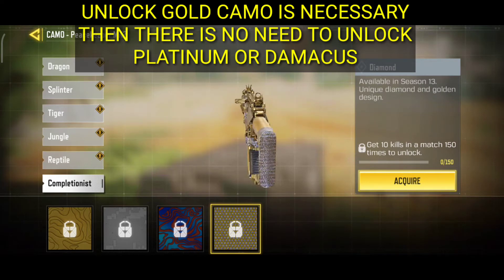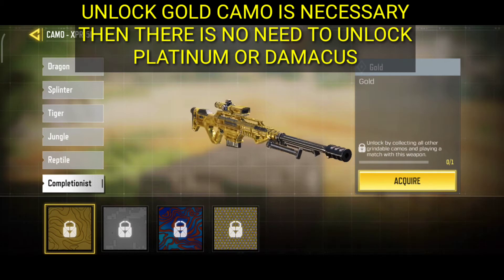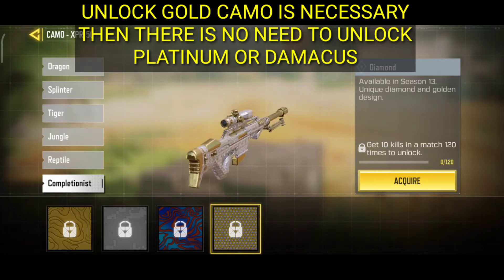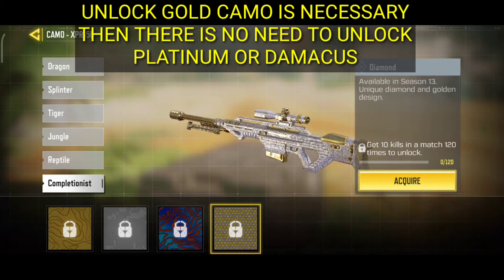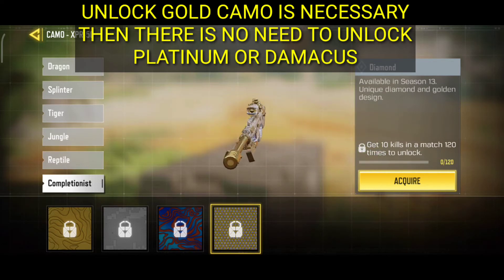For the assault rifles, what you have to do is play 150 matches and in each match you have to kill 10 enemies. That's all — you will get the diamond camo.